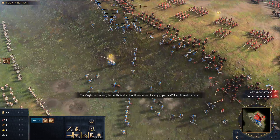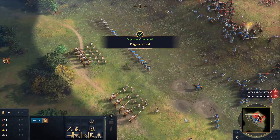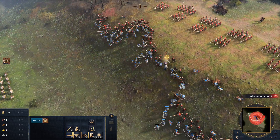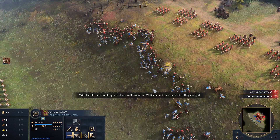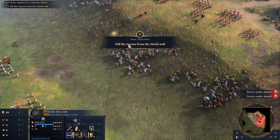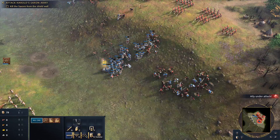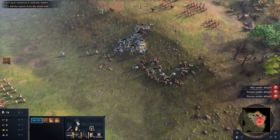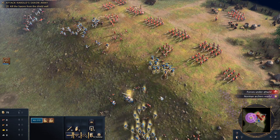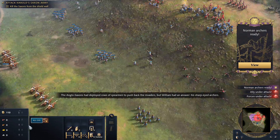William's feigned retreat was working. The Anglo-Saxon army broke their shield wall formation, leaving gaps for William to make a move. With Harold's men no longer in shield wall formation, William could pick them off as they charged. The Anglo-Saxons had deployed rows of spearmen to push back the invaders, but William had an answer — his sharp-eyed archers.